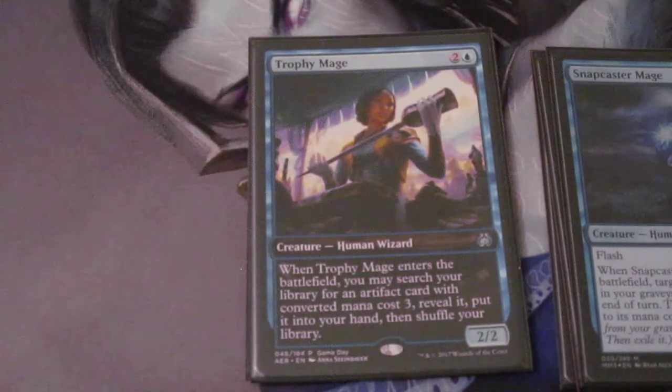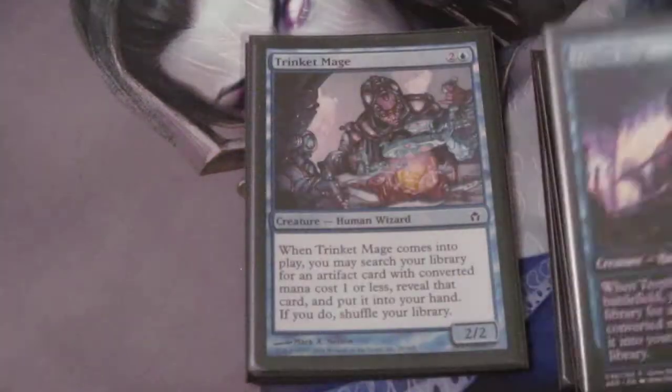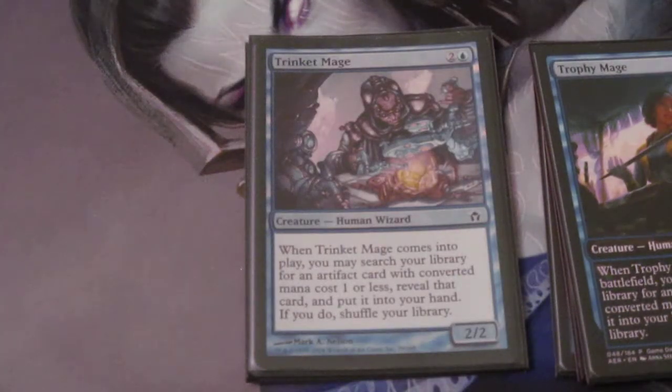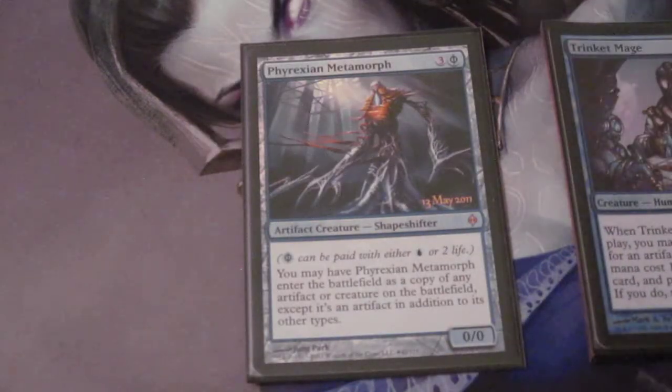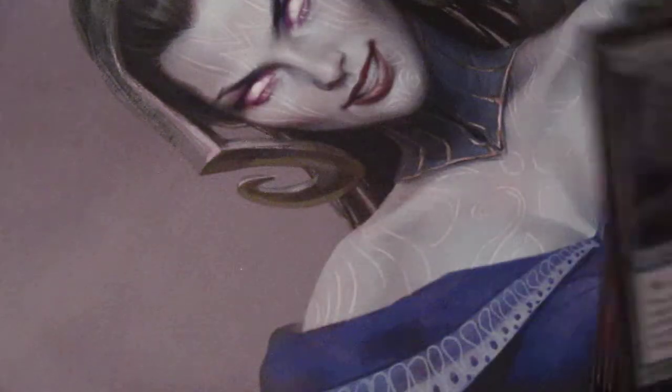Trophy Mage can also just get a Chromatic Lantern or whatever I need to fix my mana, because that's the core of the deck — it needs a high volume of mana rocks. We have a Trinket Mage to help us start tutoring. It can go get us a Sol Ring, Mana Crypt, Chrome Mox — whatever we need to give us a color. We have a Phyrexian Metamorph, which we can use to copy a mana rock we already have, or clone someone's creature. This is mainly here so we can copy a Gilded Lotus. That's it for creatures.